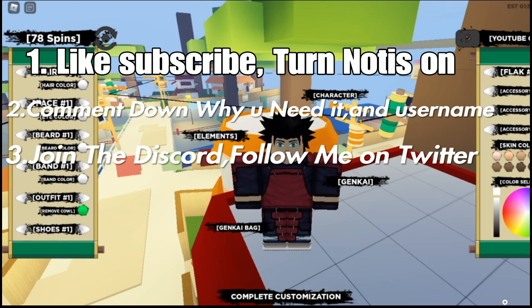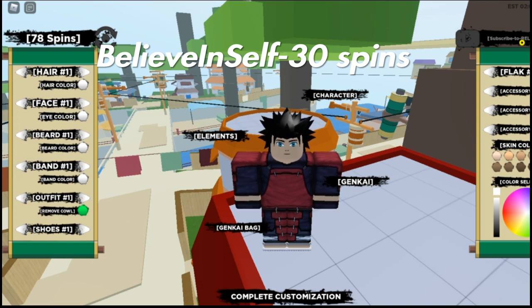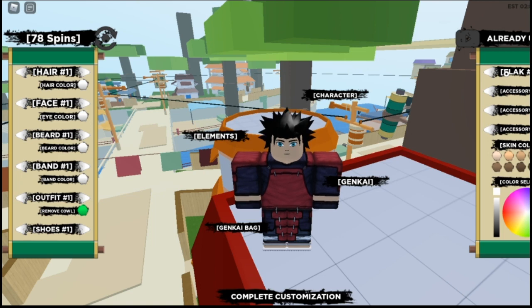Alright, let's get started. The first three or four codes I already put in for myself, that's why I have so many spins. The first one is 'Believe In Yourself.' I'm gonna spell it out in the chat up where it says subscribe to real games. Already used — that code gives 30 spins.